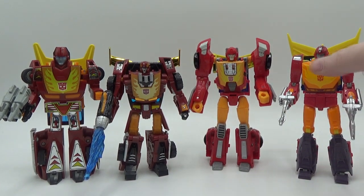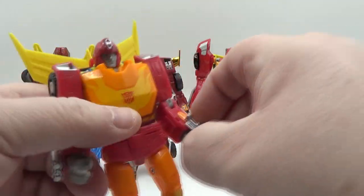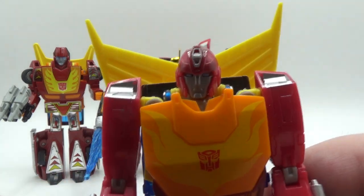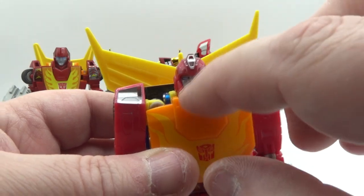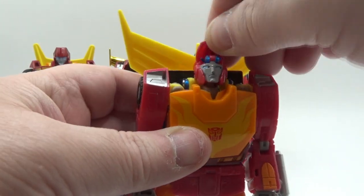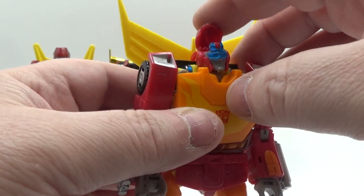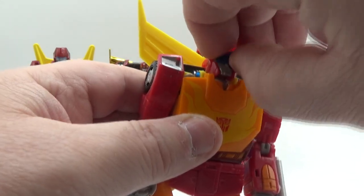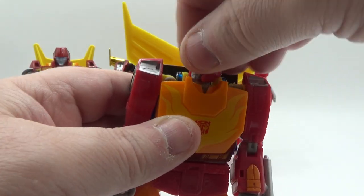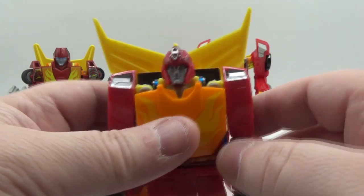Last but definitely not least, this is the Studio Series Hot Rod. I've already done a review on him but I'll go over him again. He holds the weapons and his hands open — that's so cool. Beautiful head sculpt, looks like Hot Rod — nicely done. Nice baby blue eyes, gray paint, silver for the head crest. He can look down quite a bit and look up a little bit. He's got a little gimmick — he can flip down the visor shades, you know, start shooting at the Decepticon creeps. Pretty cool — they did not have to do that but they threw it in. Can look up a little, side to side, and a little nod.